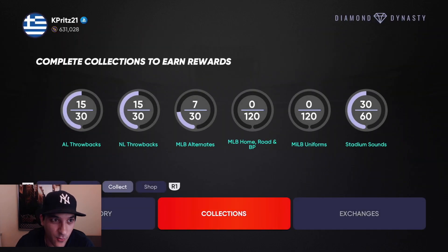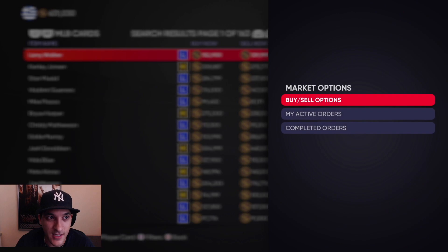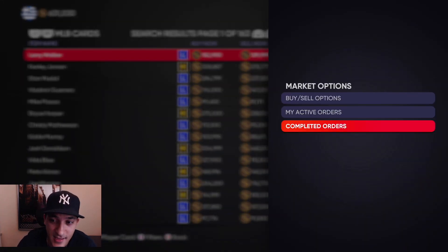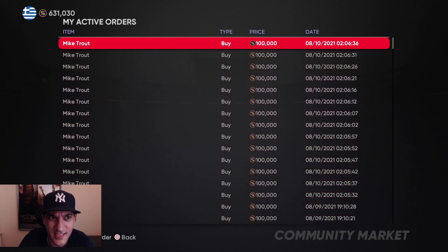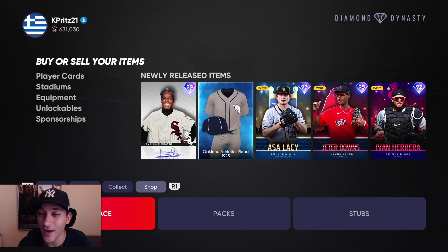We've put ourselves in a good position because we have so many stubs — 630k here plus another million or so — probably two to three million total — and a ton of cards invested. We don't even have to play that much because we're so well prepared. Whoever that big collection card turns out to be will probably be our next debut card. Tomorrow is a big day: Team Affinity Season 4, a big-time collection, and probably more stuff dropping too. If you're new, make sure to subscribe and drop a like on the video — thanks for watching.